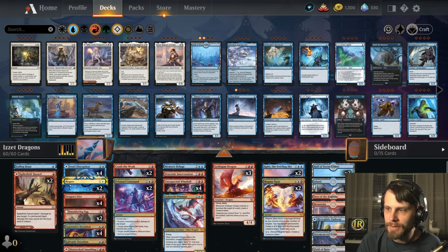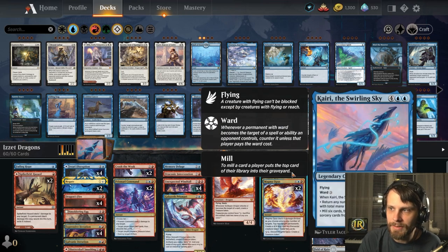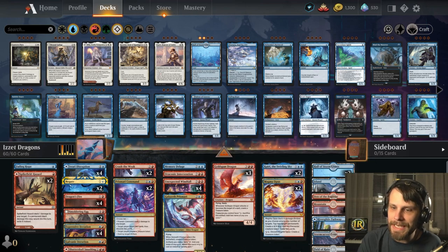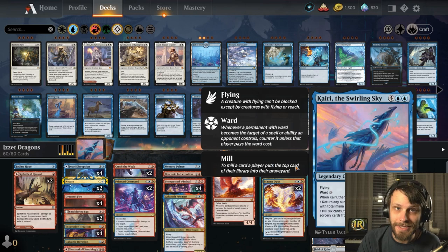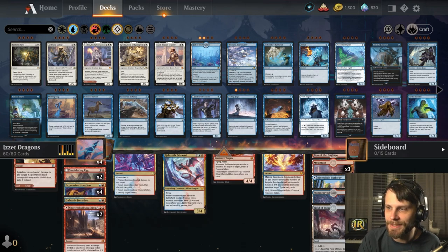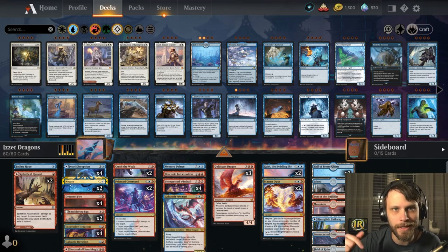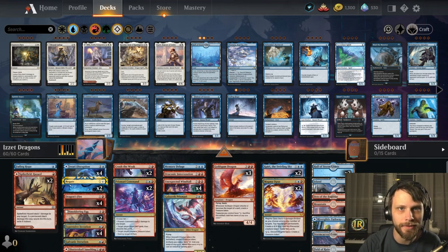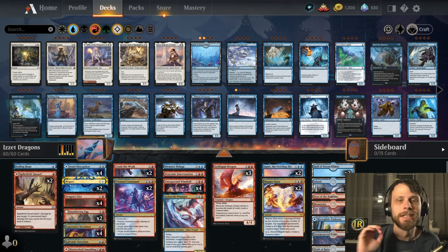One thing I did notice: there were no legendary lands from the new set in this list. In fact, the only real new card is Kairi, which is interesting. However, I do think Kairi is a fantastic inclusion, so I'm excited to see where we can go. Let's jump into the games. Remember, please check out Sonio — link down below. He created this list one-for-one, and I want to make sure we're crediting who we're crediting.